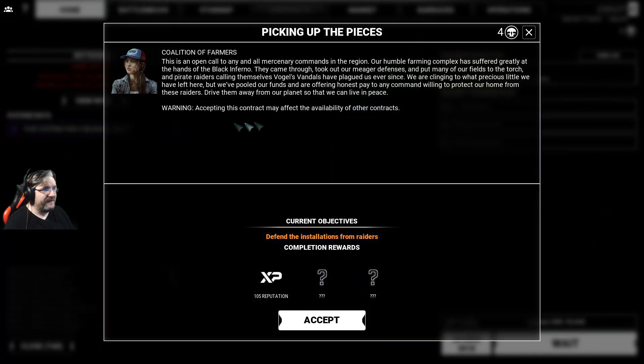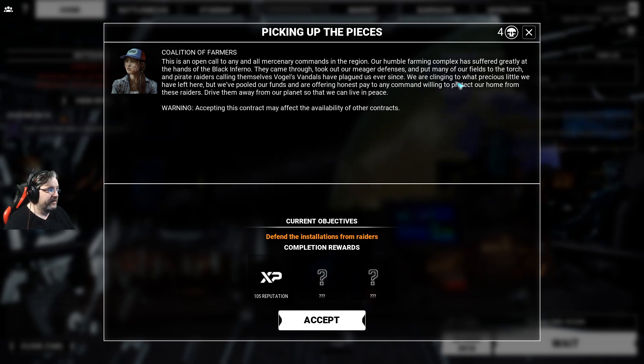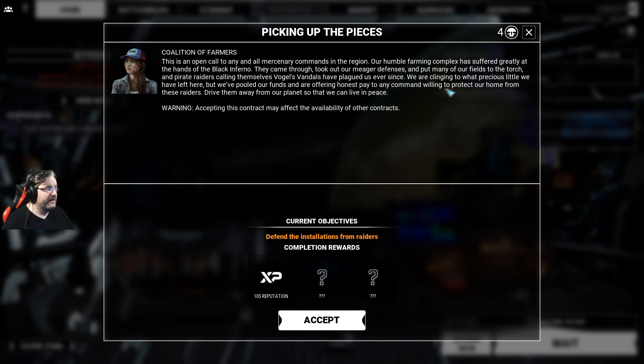Looking at two high-reward mission choices. First: defend farmers - their humble farming complexes suffered from the Black Inferno, and pirate raiders called Vogel's Vandals have plagued them ever since. They've pooled all their funds and are offering honest pay for any command willing to protect their home from these raiders - drive them away so they can live in peace.